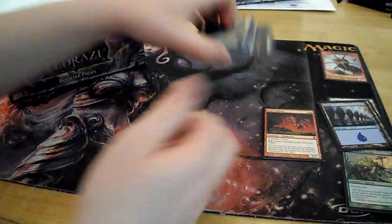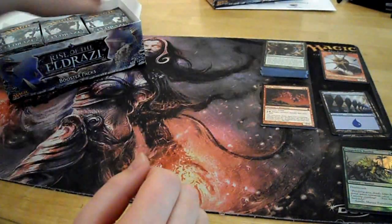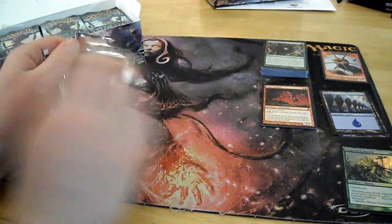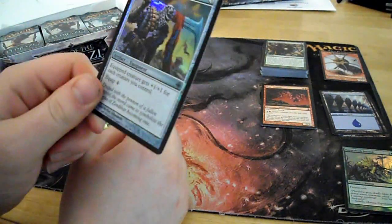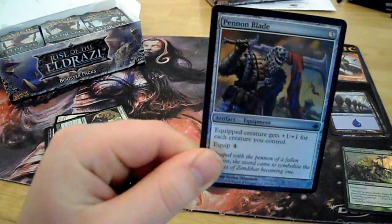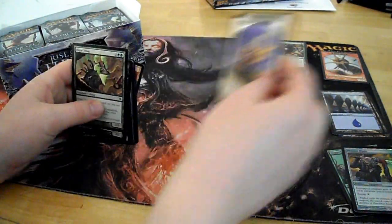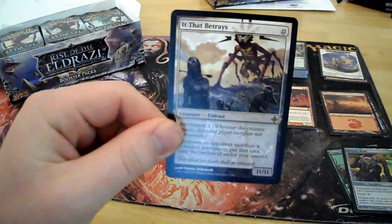Let's try to organize these a little better here. Ooh, foil Pin and Blade. Is that rare? I can't even tell — it might be a rare, I'm not sure. I think it is. It's a good card though. Token, land, and It That Betrays is the rare.